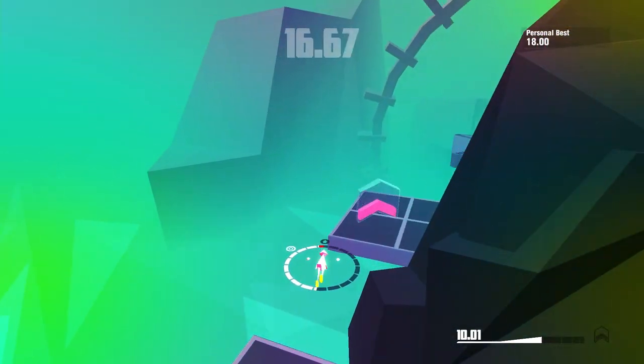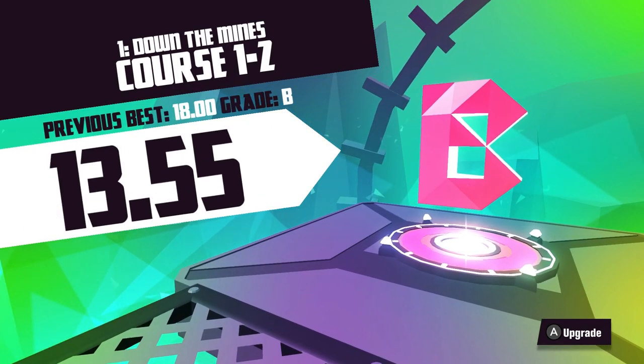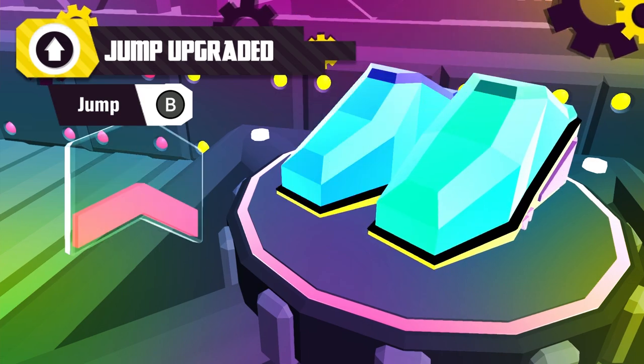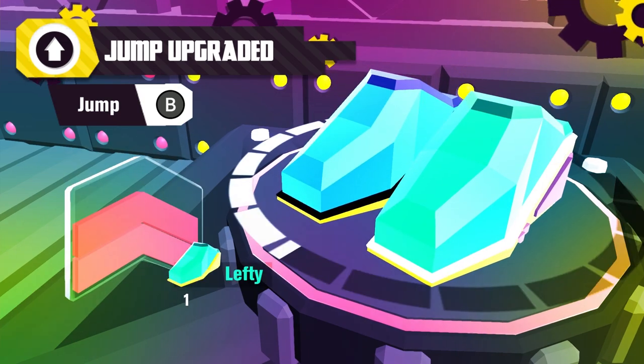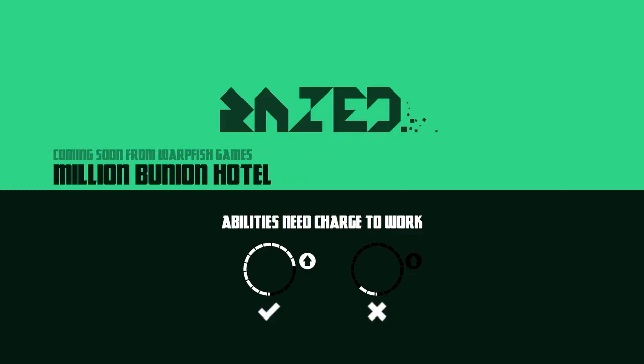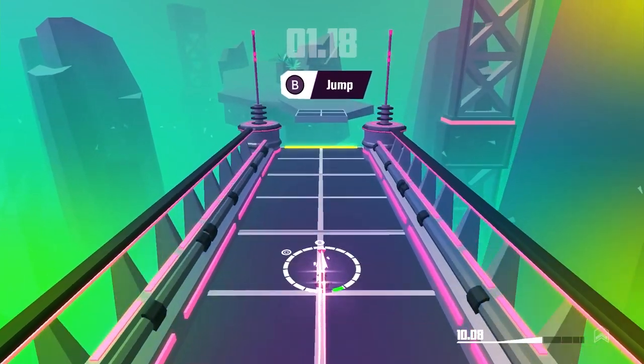There we go — got it. Jump upgrade! Yeah, apparently it's new — I didn't even know. I'm pretty sure the upgrades just reduce the energy cost, so the charge required for actions goes down.